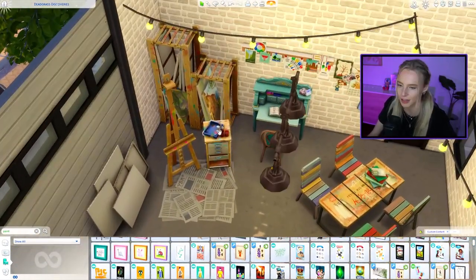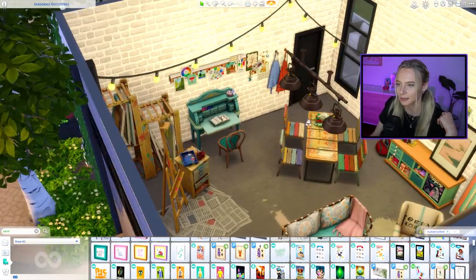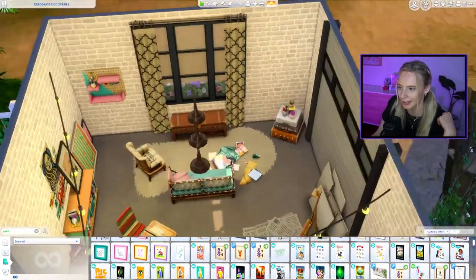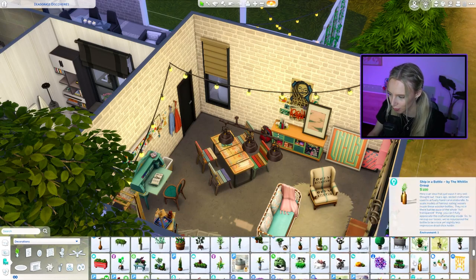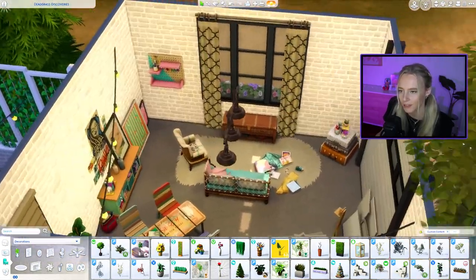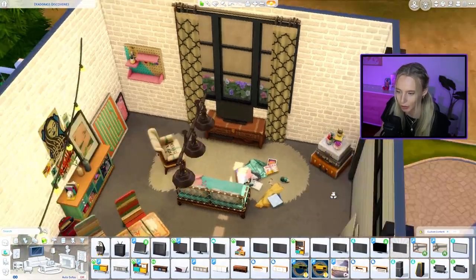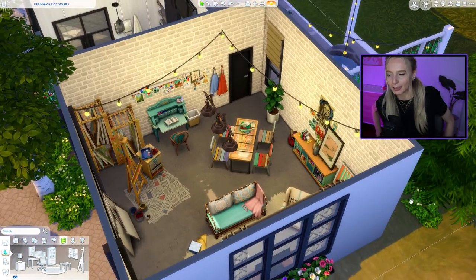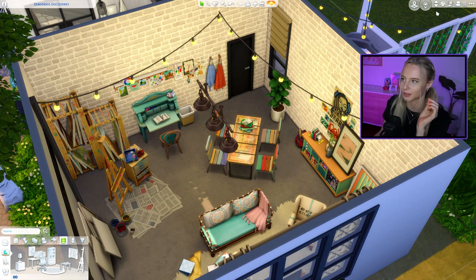Finishing the artist studio: I scattered canvases around, added the 'RD Arti Supply Table' canvas storage, wall decor, books, more artwork on the floor, and my favorite plant. On the other side, more canvases and a small television. Added a trash can and that's garage number four — the artist studio complete. Your Sim can paint, get creative, and also use it as a hangout space.